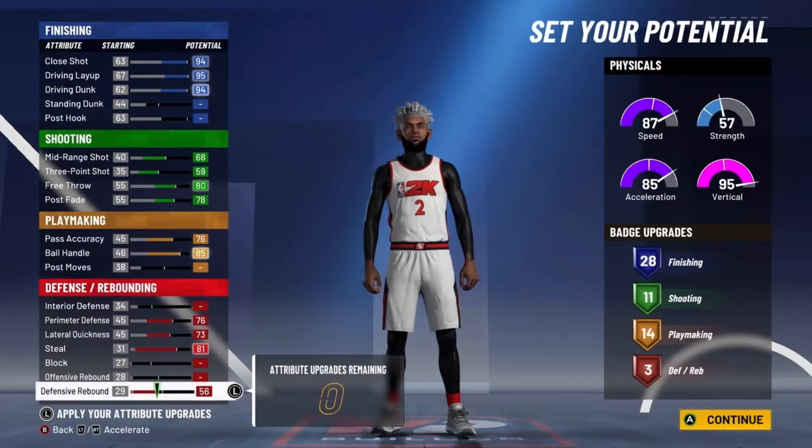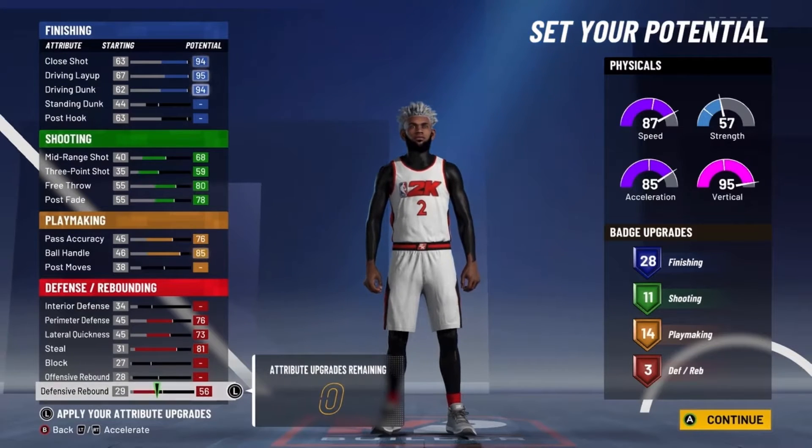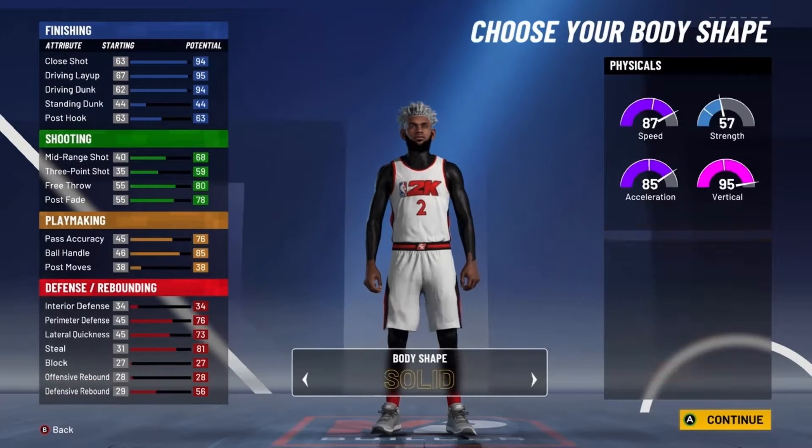As you can see, this is more of an offensive build — not a defensive build — but you still have your perimeter defense, lateral quickness, and steal maxed out. You have 28 finishing, 11 shooting, 14 playmaking, and three defense, which is a total of 56 badges. This is going to be a really good badge spread.